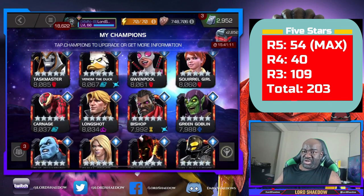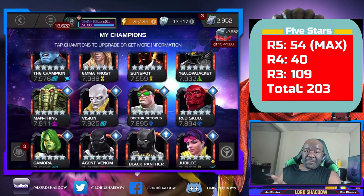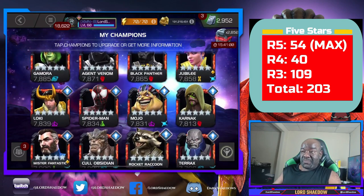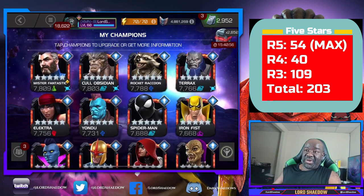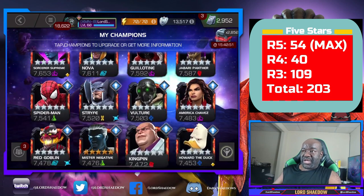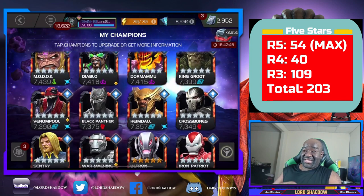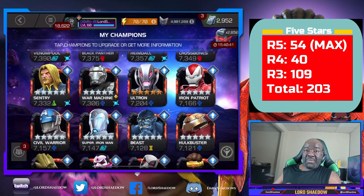You'll see Sigil Witch in there, but that's only because I'm saving to get the six-star again since I already have her — I want to get her again to dupe, and then I'll pick up the five-star Sigil Witch. When I grind the arena, unless I'm actually going hard for a champion, I don't even go through all of my five stars — there's no need.